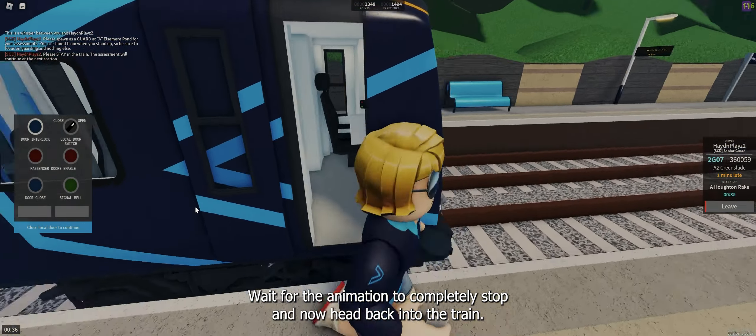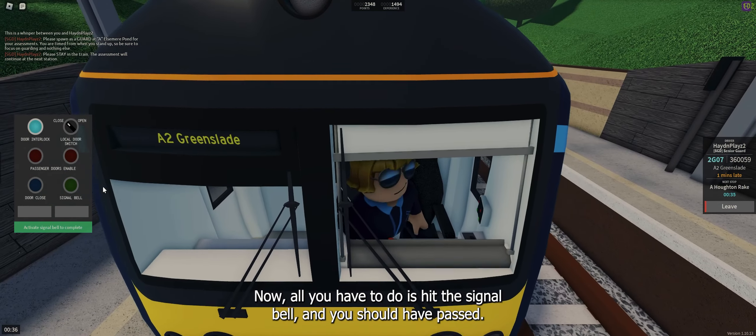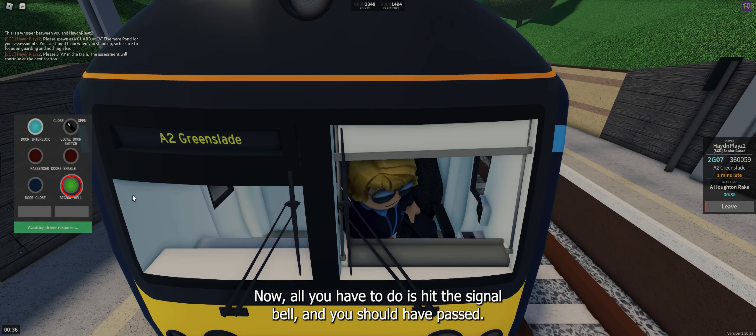Wait for the animation to completely stop and now head back into the train. Close your local passenger doors. Now all you have to do is hit the signal bell and you should have passed. Congratulations!